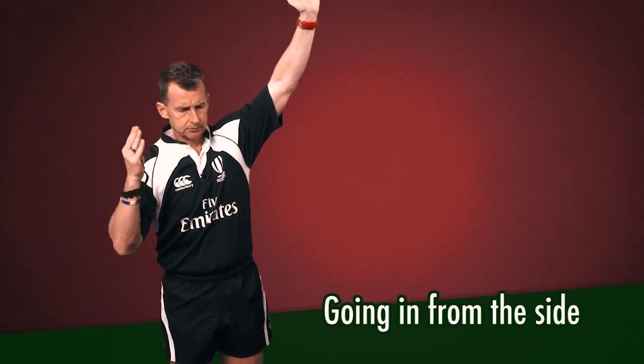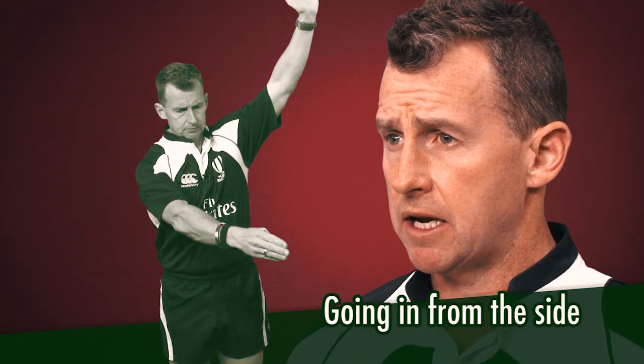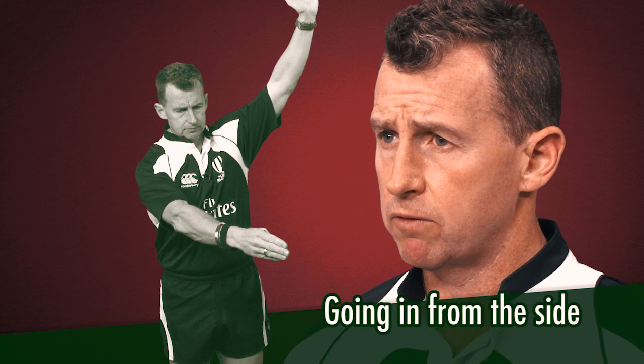When you enter a tackle, ruck, or maul, you must enter from behind the hindmost foot of your own players in that phase of play. If you enter in front of the hindmost foot, that's regarded as a side entry and will be penalised.